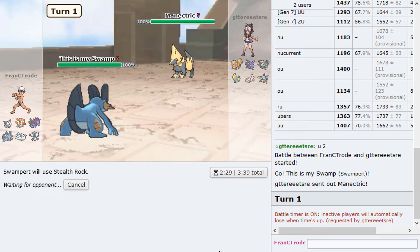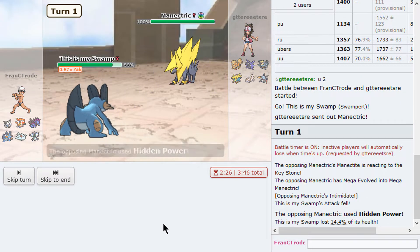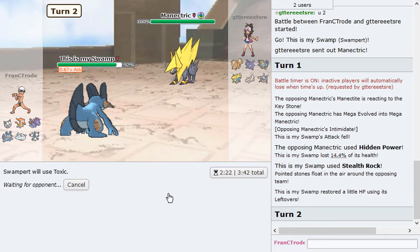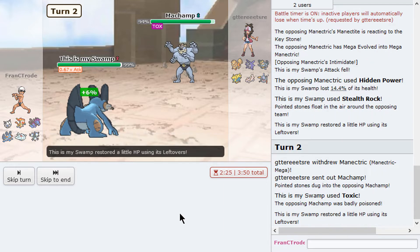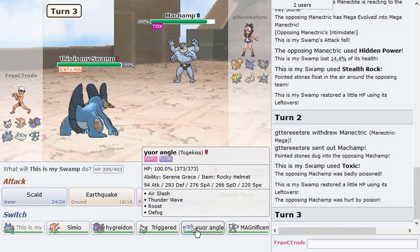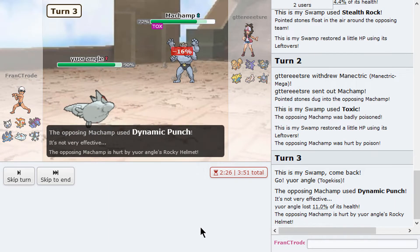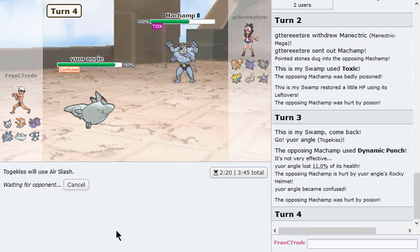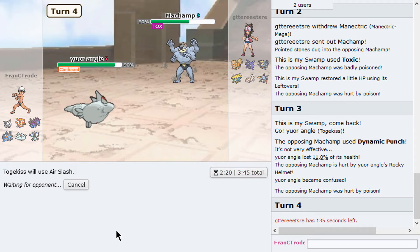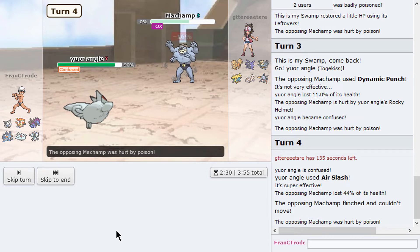I'm going for Stealth Rocks. I was expecting this Assurance. I'm SpeDef anyway so I'm probably going to take like 30-40% if he has HP. It does have it — it's HP Ice. That was not a good idea from my opponent. I thought it was HP Grass. Now I'm going to get this Toxic on my Machamp. If this is Guts, that could be sad. I'm going to check if he has Dynamic Punch — there it is. So Toxicking worked. Going for Air Slash — if I hit myself that'd be sad, but we need good damage on this Machamp.